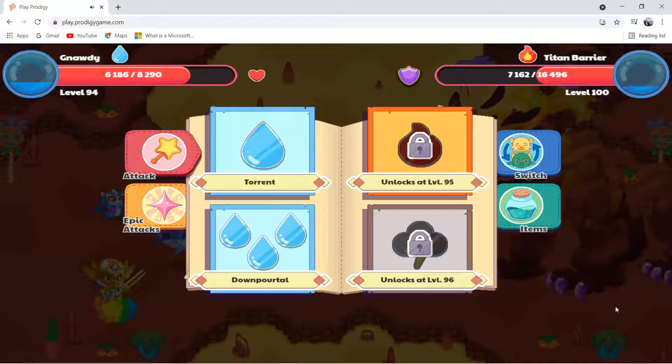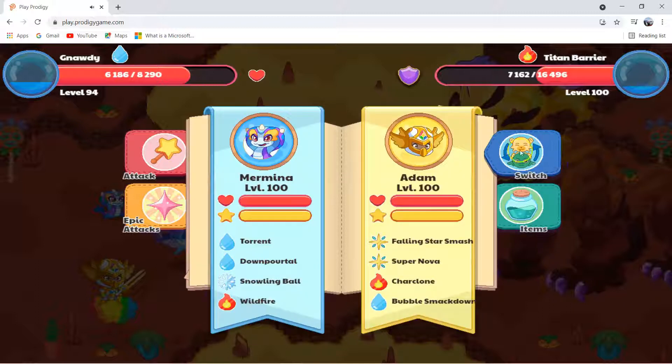So I'm going to change into my Mermina, or else my Mermina won't have a chance to attack. It's also the right time to switch now, because the titan is now weak.